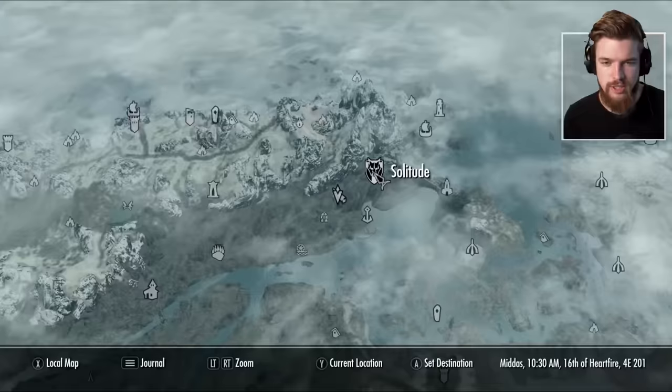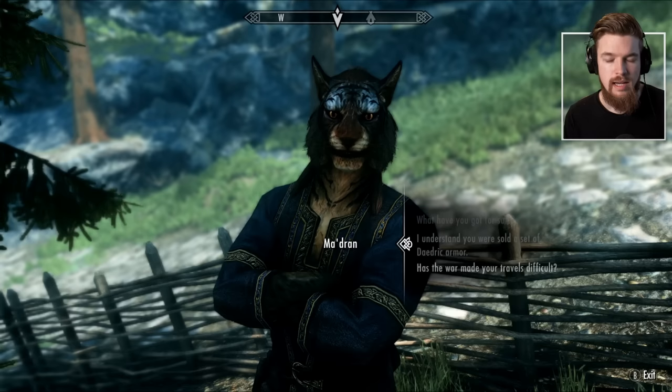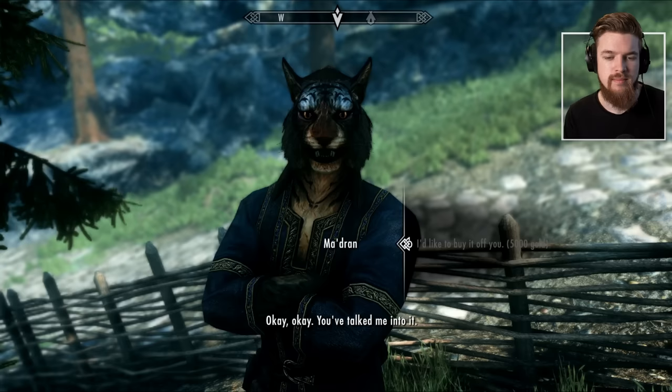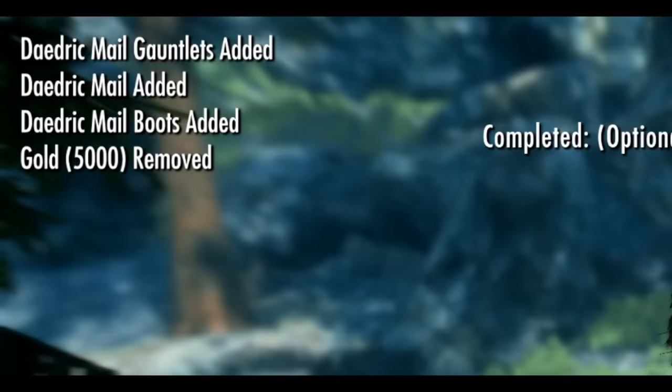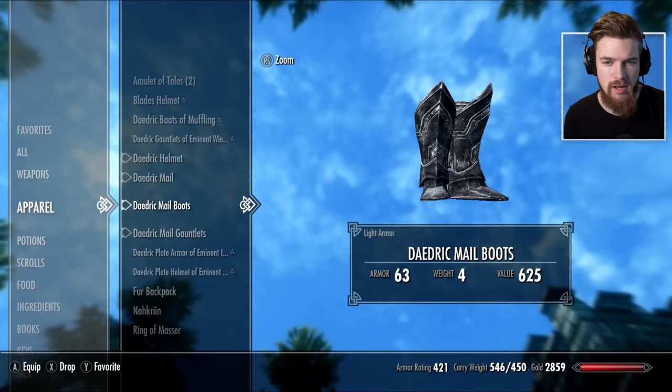Now the Khajiit merchant has traveled to just outside Solitude — the quest marker will always track where he is. Now that we have the money, we can go ahead and buy his Daedric armor for 5000 gold. And there we go — now we have the full Daedric Mail armor and helmet, and we've also completed the mission Missing Merchant. So we now have the heavy Daedric helmet, the Daedric Mail armor, Daedric Mail boots, and the Daedric Mail gauntlets as well.